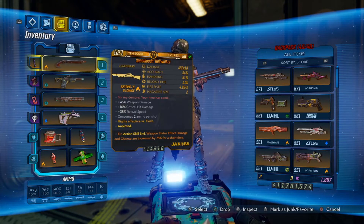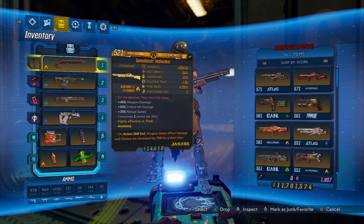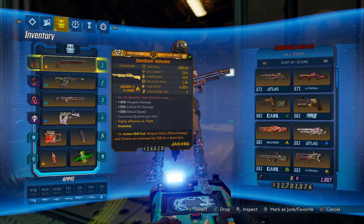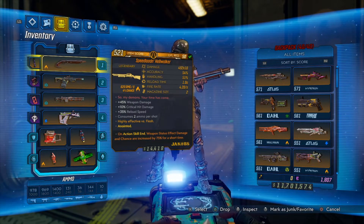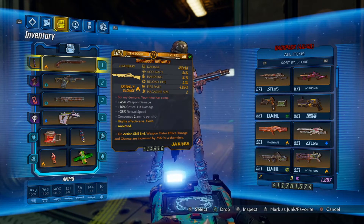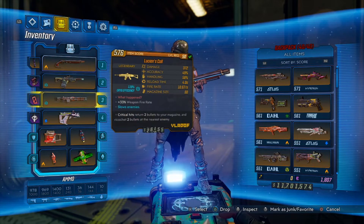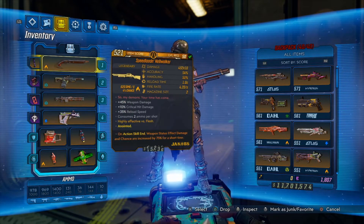Now let's go to items. The item we'll be using for the most part is the Hellwalker Shotgun, of course. This has minimal spread, which is good for doing the kind of damage we want. It's also Elemental, unlike a lot of Jakobs Shotguns, so it's great for our build. Since it's a Jakobs Shotgun, it does a bit more damage than most other Shotguns. The rest of the weapons are there for you to pick and choose. Personally, I run a Nighthawkin, Lucian's Call, and Thunderball Fists to vary my Elemental Damage and still gain Elemental Boosts.